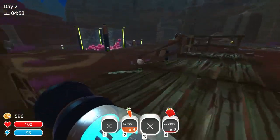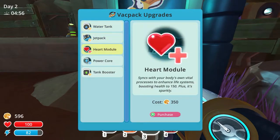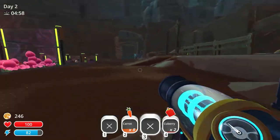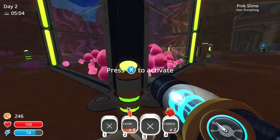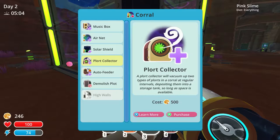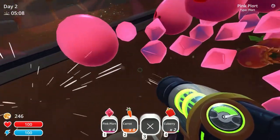I think what we may do is go with the tank boost right off the get-go. We've got 246 remaining, so we could go in here and grab all their plorts. I really would like to get an auto collector — 500. I may have to just go in and do this manually once.